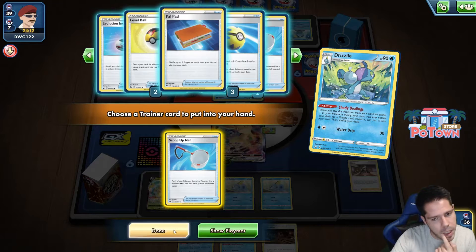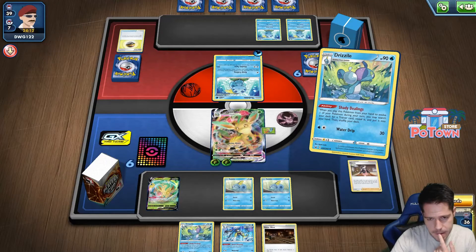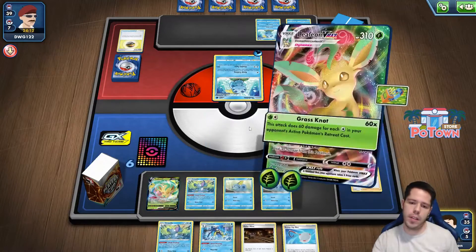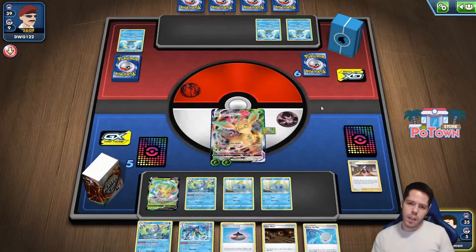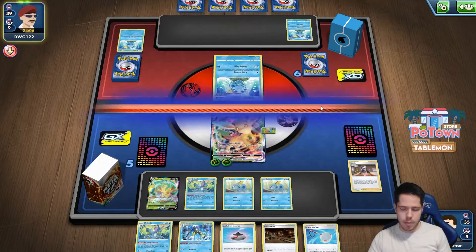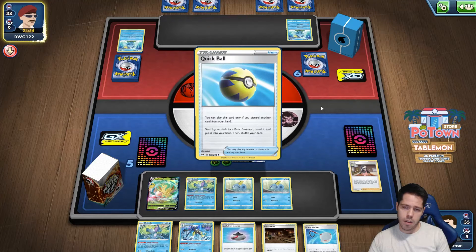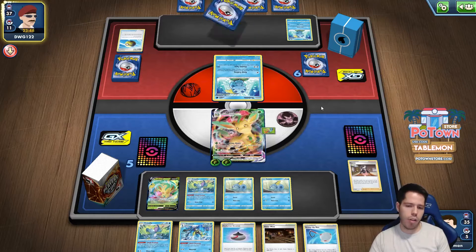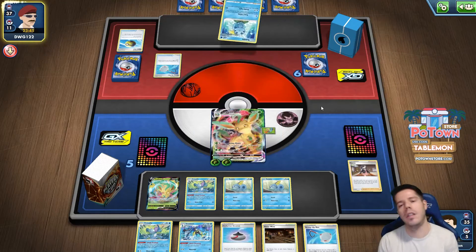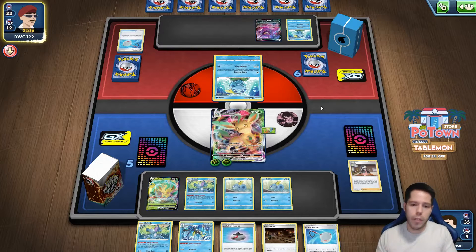I'll grab the Scoop Up Net for reusability. Then I'll just take the knockout. Now I can hunt down the Galarians — I want to put down two at once and then go after whoever gets the energy attachment. There's a Quick Ball for Crobat, which is another target I can deal with without energy using a Scoop Up Net. Right now there are four prizes remaining, so whenever a Galarian gets finished, I go after it.